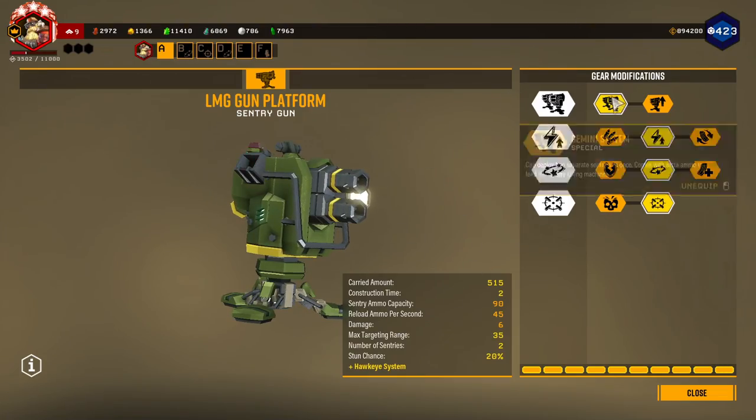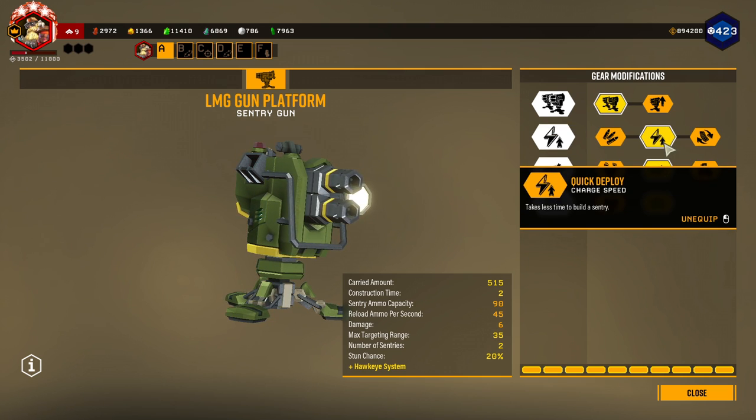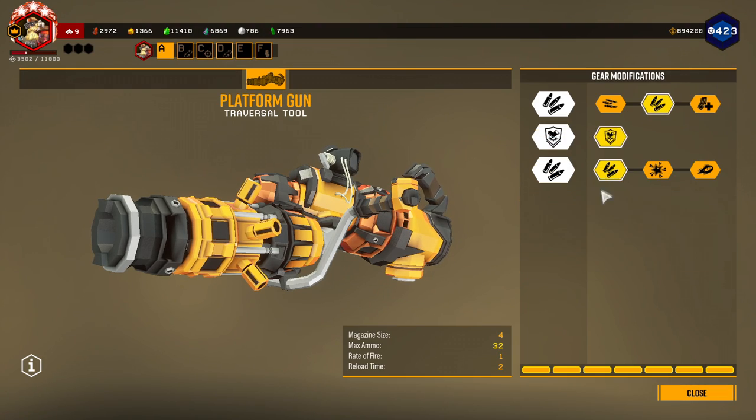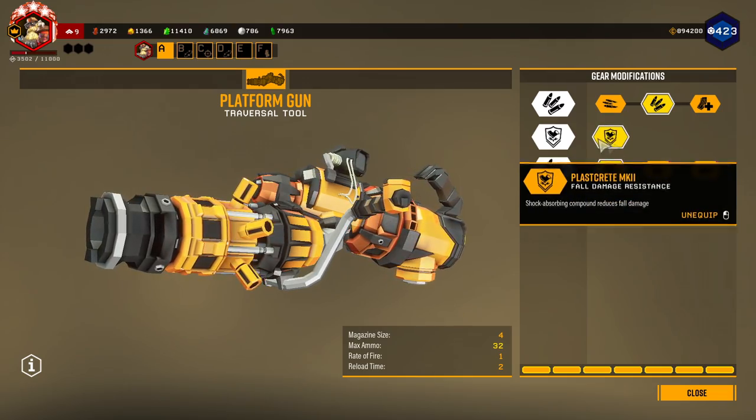How my sentry is built: I have the Gemini system, quick deploy, stun, the Hawkeye system, platform, more ammo, and the Plasma Burster Mk2. For my grenade today I have the proximity mines with revised carnage and electric bullets.